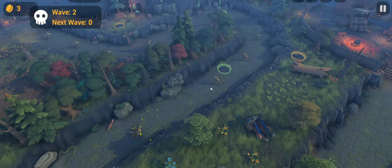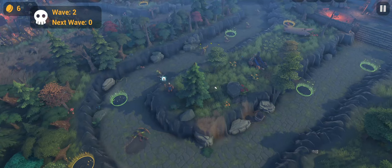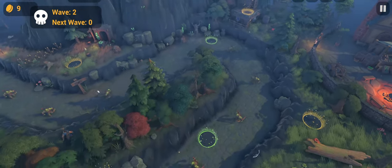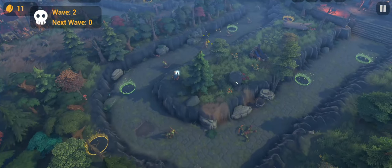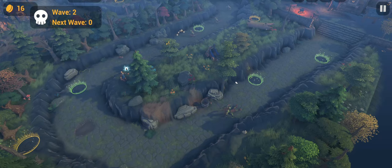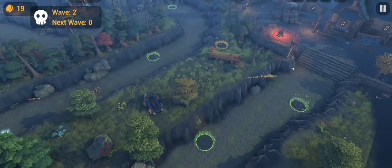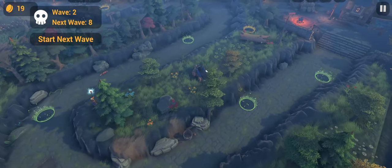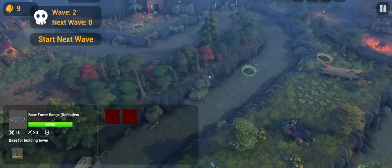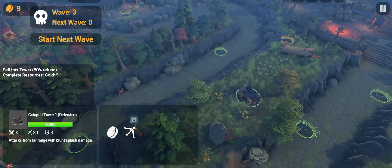He's so slow and can't shoot over the ridge — I should have built this tower somewhere else. I didn't know it wasn't going to shoot over terrain. You need to place catapults where they can shoot down the lane, not blocked by elevation. This is going to suck. You tried. Let's sell this tower and build it again in a better position. But 50% refund — I get only 5 gold back?